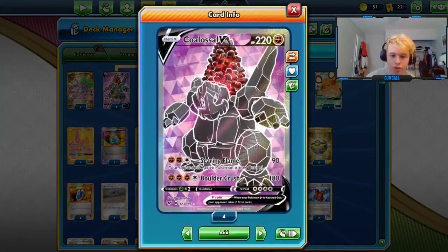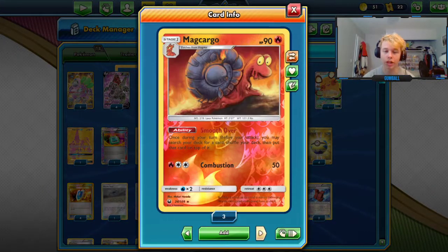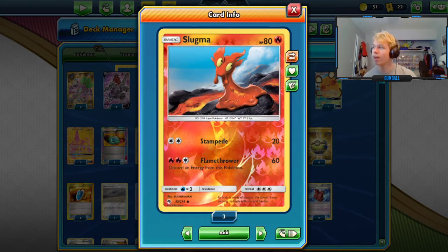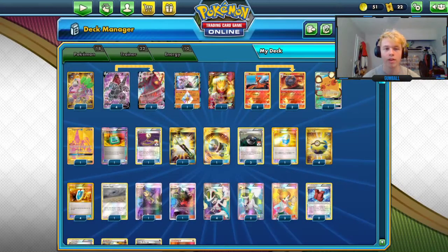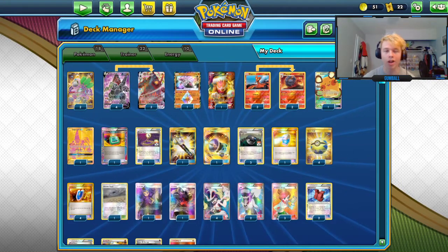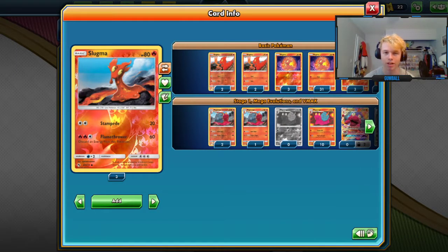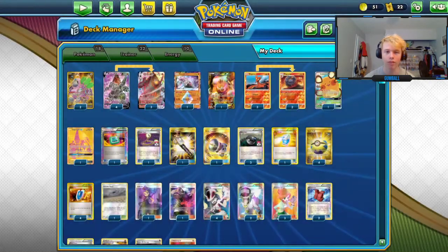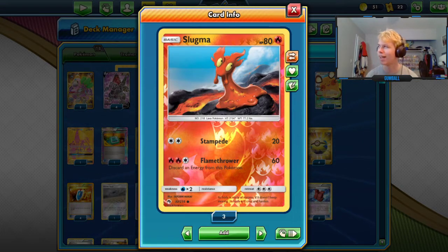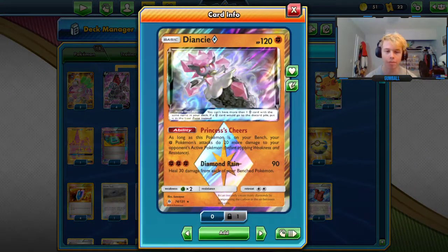We're running a 4-3 Colossal line. You always want to find your Colossal turn one — that's the most important part of the deck. We're also running a 3-2 Macargo line. The basic is important to find early game, but not important enough to run four, because even if you whiff the turn-two Macargo, if you have Guru you can still get the turn-two Eruption Shot. Also, we're using the Slugma with three Retreat, not the other one — we're running the one with Stampede.